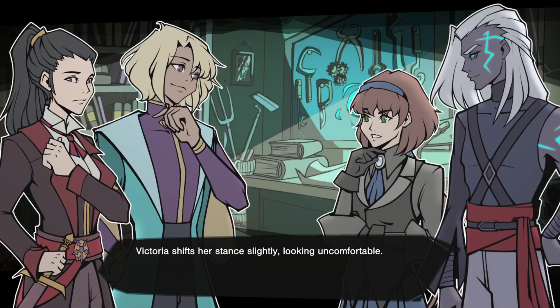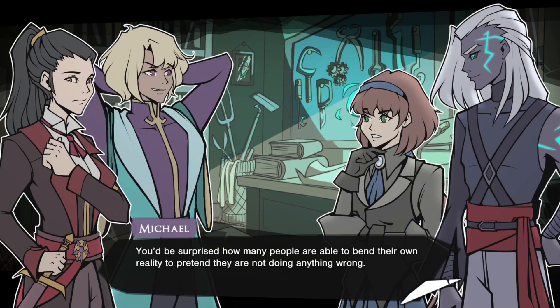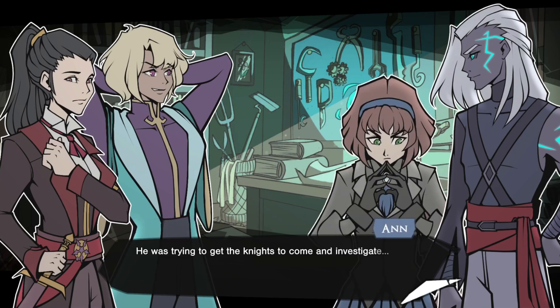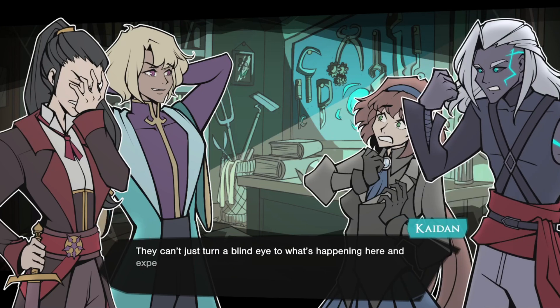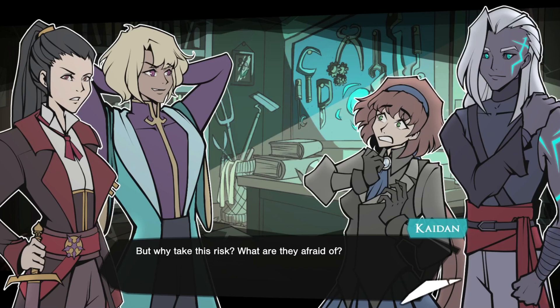Victoria shifts her stance slightly, looking uncomfortable. When I told Goldr that the mining was disrupting the seal, he refused to believe me, but it turns out he had this map proving it all along. You'd be surprised how many people are able to bend their own reality to pretend they are not doing anything wrong. He probably thinks this is all some big mage conspiracy. He was trying to get the knights to come and investigate. They won't come. Aletheia and the Paragon himself are determined to keep this under wraps. More knights would complicate this. They're not — they're waiting for us to fix it for them.